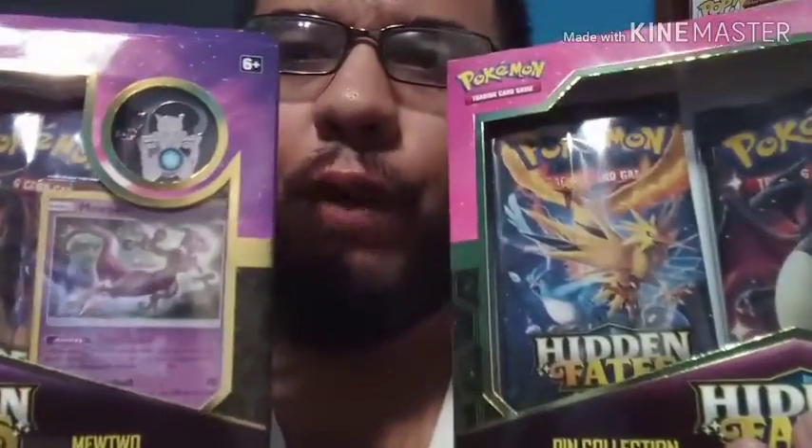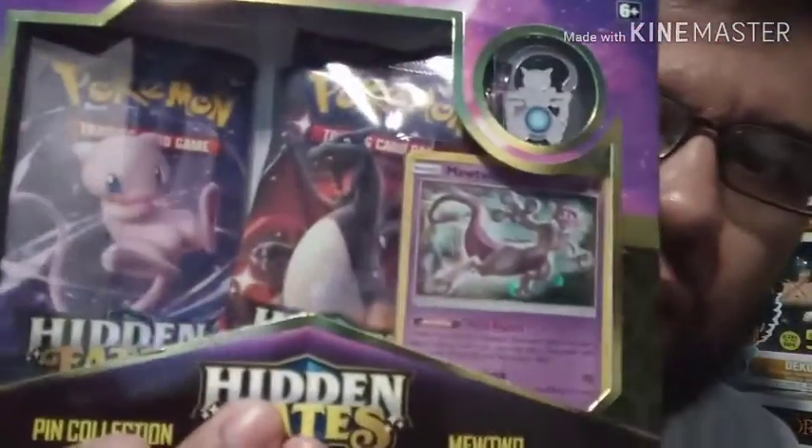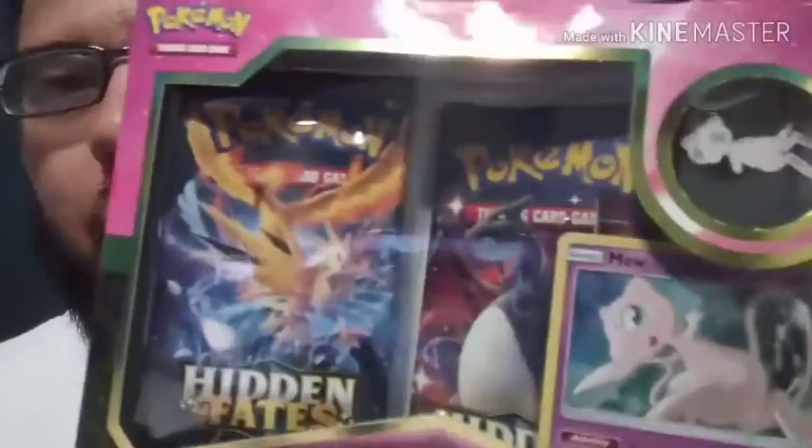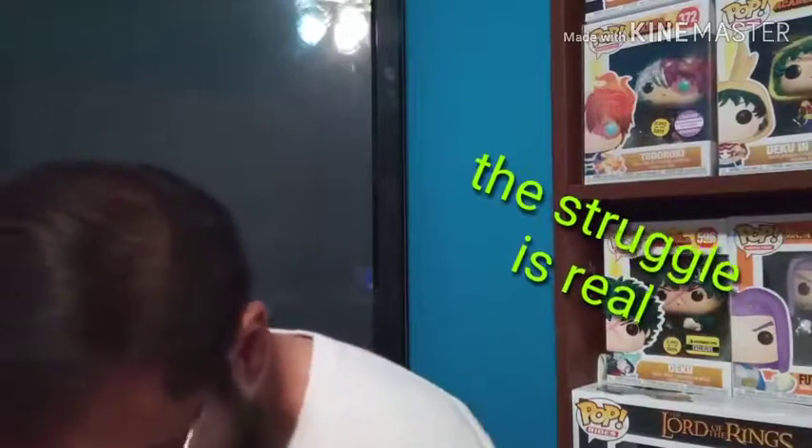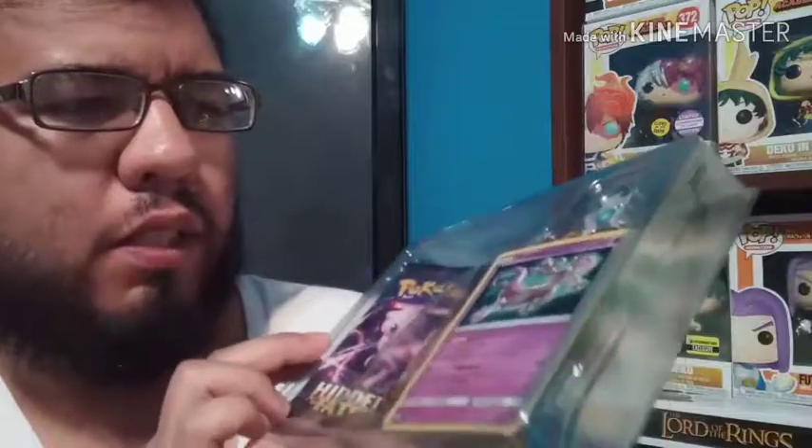Hi guys, welcome back to another video. This is Phantom Trainer, and today we're going to be opening two Hidden Fates pin collection boxes. We have a Mewtwo right here and we have Mew. In these pin collection boxes you get three booster packs — I'll go ahead and take this out so I can show you how it is.